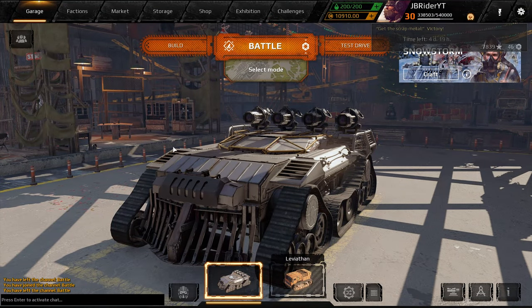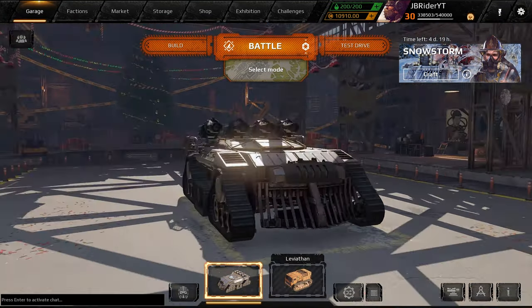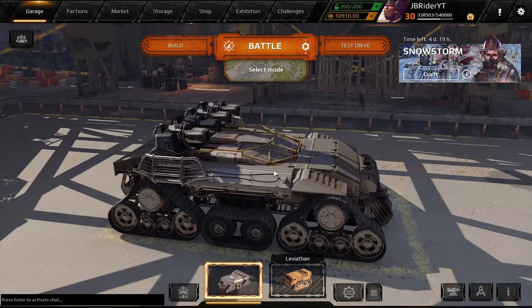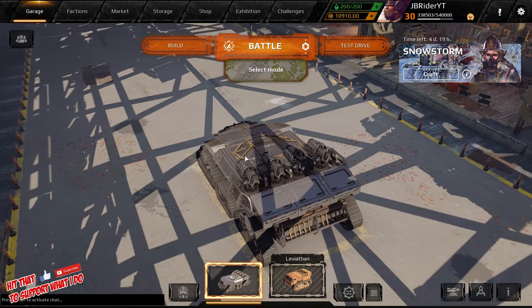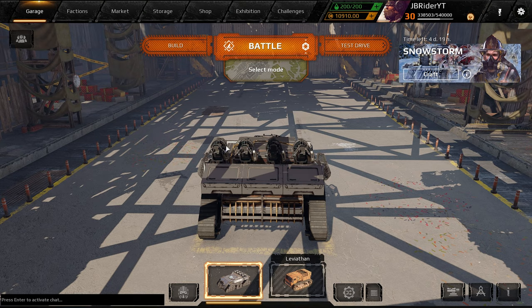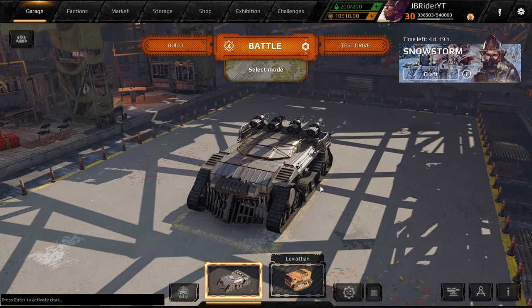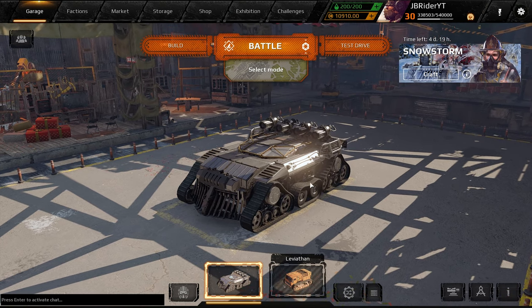Well guys, there you have it. Did you guys see those scores? I got almost 2,000 points each time and almost MVP each time. Crazy strong weapon — really strong. It's not even a complicated build: it's just Photon Cabin, armor, tracks, and guns lined up. Makes no sense, but it works really well. Triggers are still super powerful. I do have some triggers of my own — I only have three — I think I might use them again. Hope you guys enjoyed, let me know what you think in the comment section down below. Don't forget to leave a like, subscribe to the channel if you're new, and I'll see you guys in the next one. Have a great day, peace out.